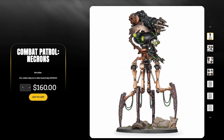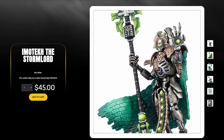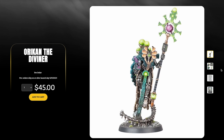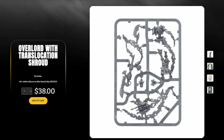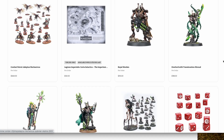Jumping over to Necrons, here is the Necron Combat Patrol with a lot of cool stuff in there. I love the Necrons. Here's Emotech the Stormlord, a new leader for the Necrons. There's also Orican the Diviner, who I think we showed off last week. And here's an Overlord with a Translocation Strad. Finally, there's the Royal Warden — I think I like this guy the best, he just looks really nice. Lots of cool new details, and these are all available for pre-order now on Games Workshop's website.